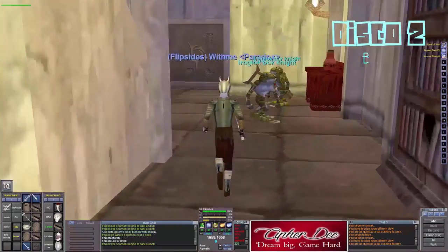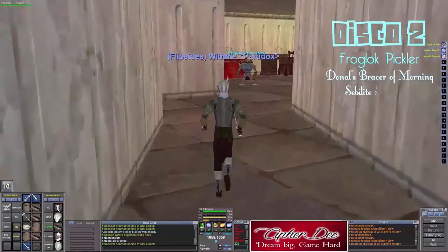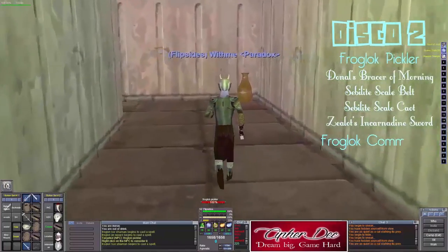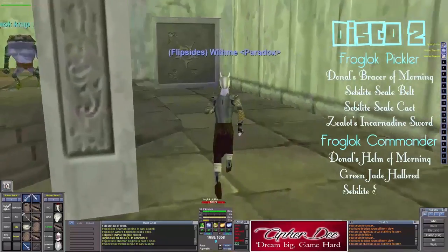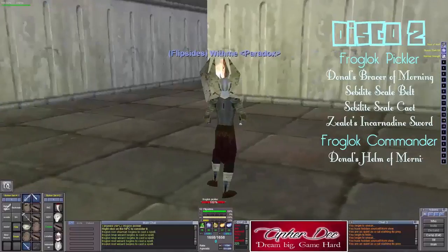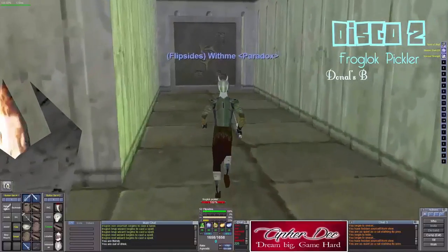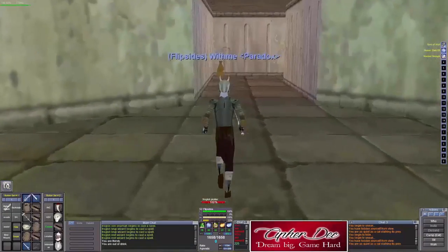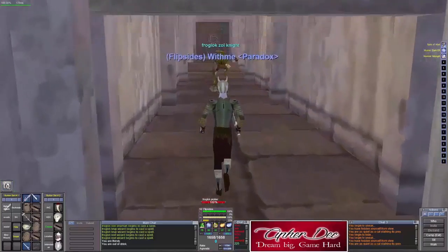Now we're going to go ahead and go back to the hallway and continue going down. Through this door and to the left, you'll have a named that spawns here — and he is up, the Pickler. You'll also have another named over on this side who spawns in here. And then right behind this area is actually a safe room. If you want to camp down here, as far as I know, there are no roamers to this area. I sat down here for a good 20 minutes and never saw a mob come through. That said, you have to make sure that you control all your mobs in this area, as if they get too close to the walls, they will fall through down to the shrooms — and that's not good.